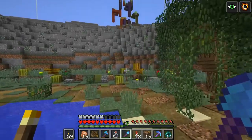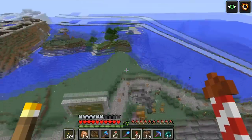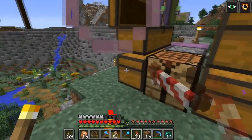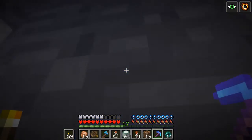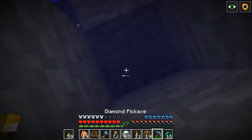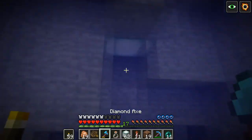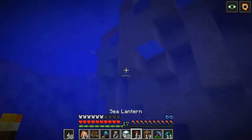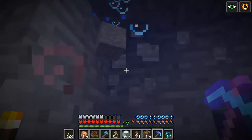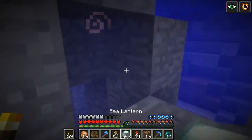Otherwise people won't be able to see what they're doing at all, and in PvP you need to see where the player is. So I think the sea lanterns will go in hidden areas. I also want to do some air pockets, assuming that the opponents do not have water breathing — which the chances are they don't. So I want to make it so there are air pockets around here, but they also sacrifice being cornered by another player. I think that'll be a pretty cool prospect, though I'm not entirely sure yet.